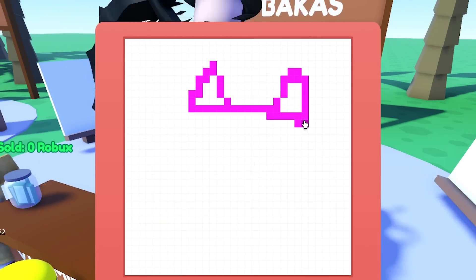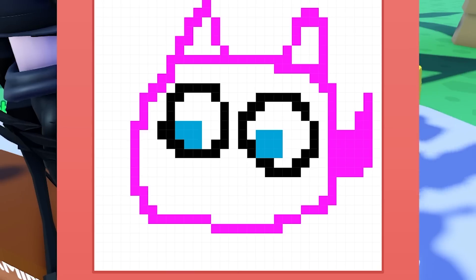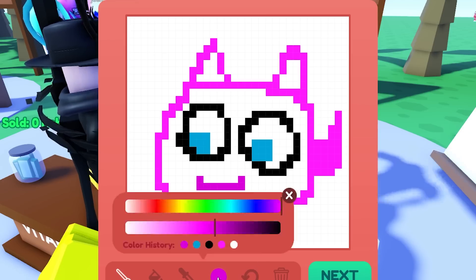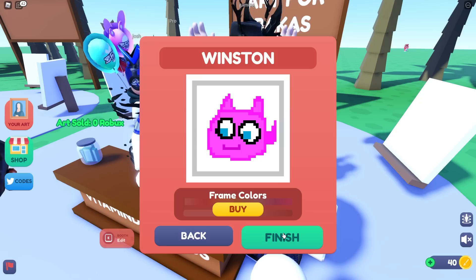Since my Winston shirt costs 299 Robux, I'll just make my own. We'll give him some lovely ears, and then his head. We'll have his little tail in the back. And now let's draw his beautiful eyeballs — we'll make his eyes pretty blue. And now we gotta give him a smiley face. There we go, that looks like Winston. I want to color him in, let's take our paint tool. It's Winston! Gotta name him up here — Winston. That looks really good.